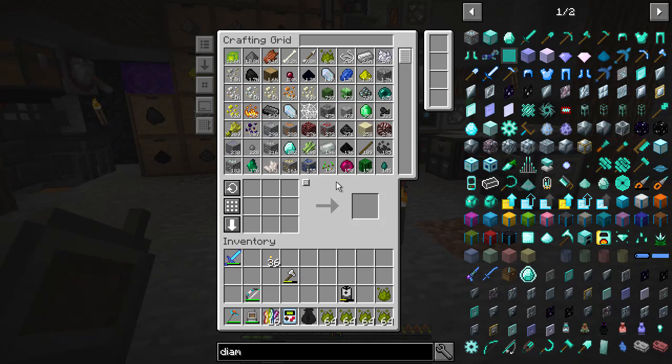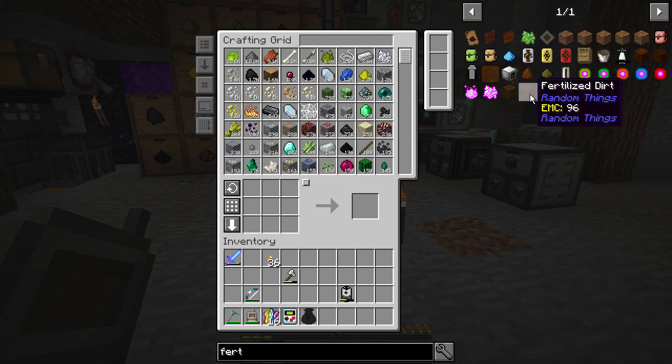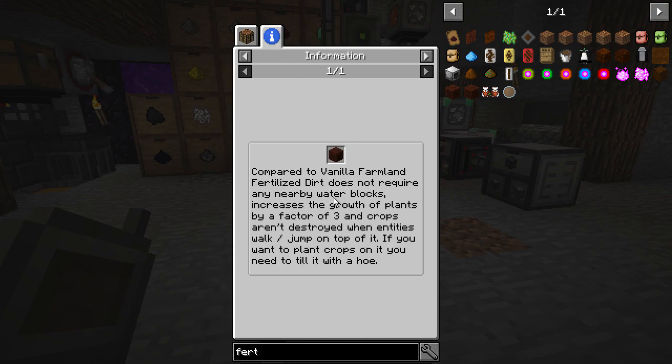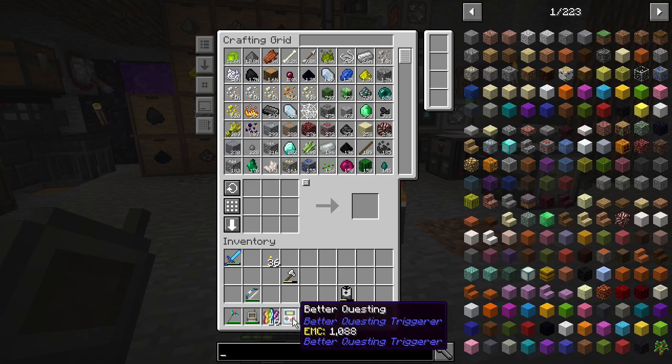The first thing I want to look at is fertilized soil from Random Things. Compared to vanilla farmland, fertilized soil does not require any nearby water blocks — great! It increases the growth of plants by a factor of three, and crops aren't destroyed when entities walk or jump on top. You will need to till it with a hoe. So let's make a bit of that — done.